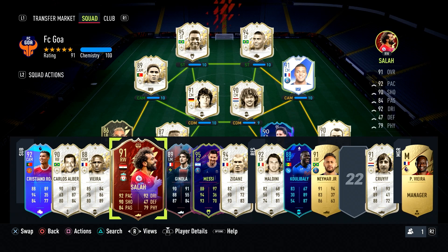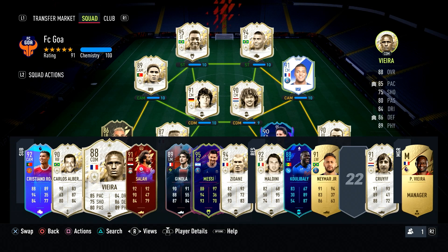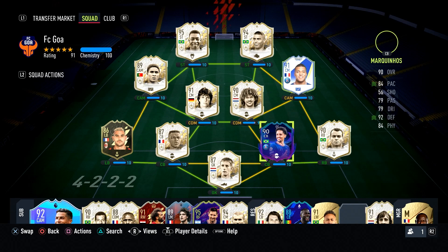I'll show you some famous players. Salah has a preferred foot of left but only a 3-star weak foot, giving him a lower probability of scoring with his right foot. Sia Sever has a 4-star weak foot with a preferred foot of right, giving him a 50% probability of scoring with his left foot. And Mbappe has a 4-star weak foot with a preferred foot of right, also giving him a 50% probability of scoring with his left foot.